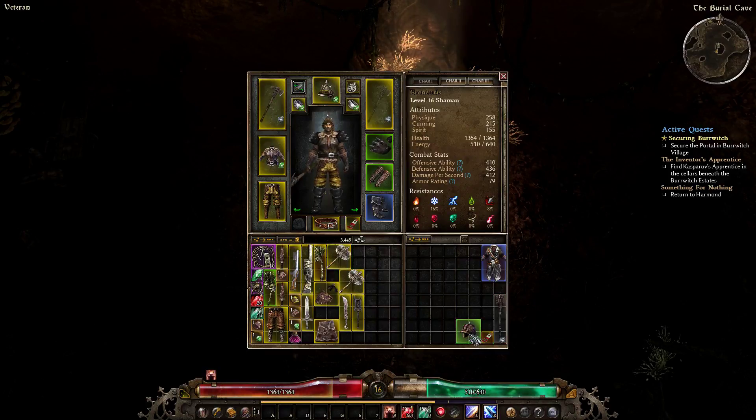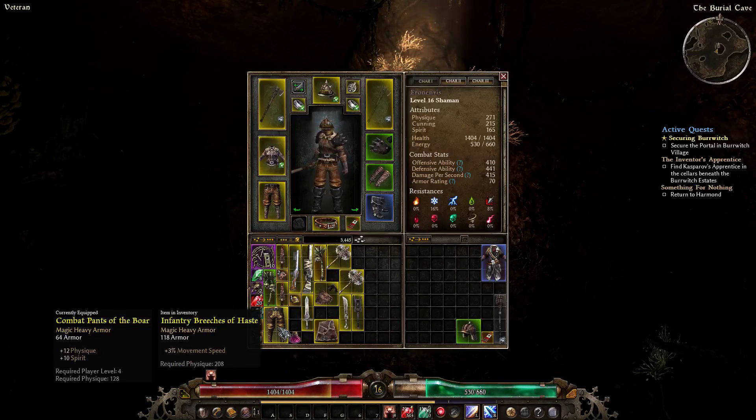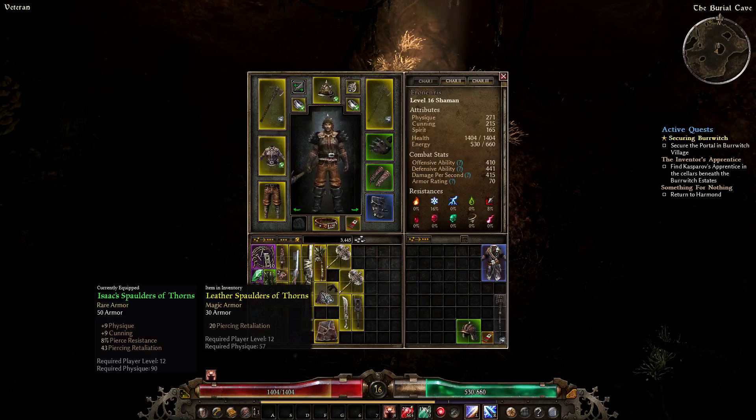Well, that's a small upgrade. Just need to put a gem in it — I don't have one. Physique — ooh, 10 spirit. Lose a ton of armor, but a little bit of damage, some mana. Yeah, we'll try it out.